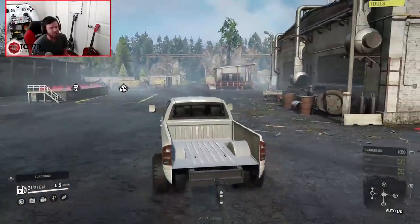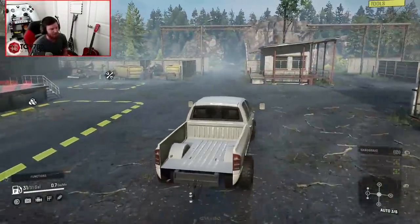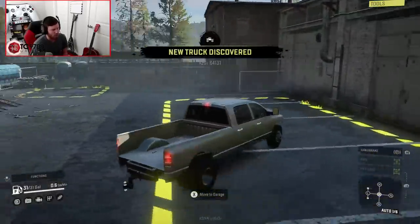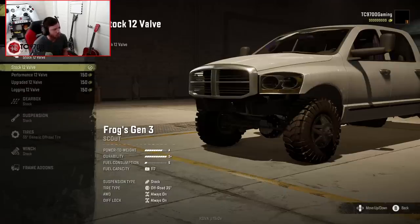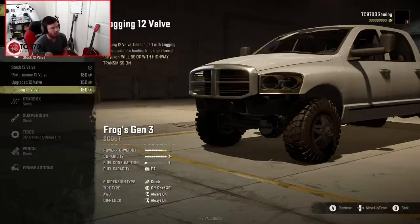It roars to life. It actually really does remind me of a certain third-gen from MudRunner - let me know in the comments if you remember which one. Now let's enter the garage. We've got engine options: stock 12-valve, performance 12-valve, upgraded 12-valve, and logging 12-valve. The logging 12-valve used in part with the logging transmission for hauling logs through the Yukon will be OP with the highway transmission. So if you're looking to make this thing way faster than it needs to be, that's the combination for you.